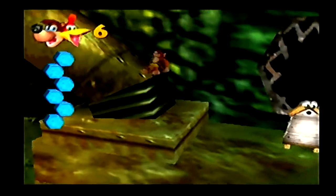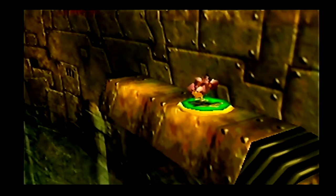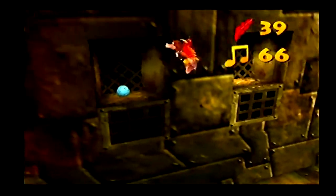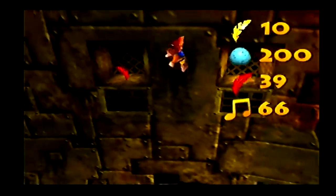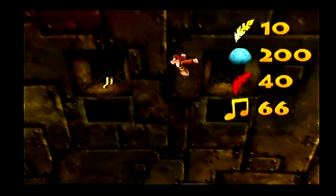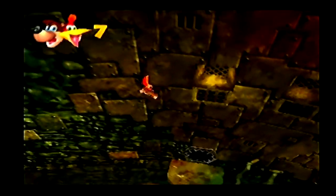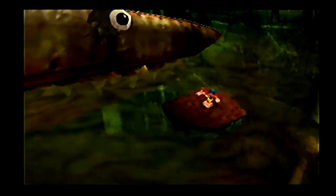Coming up! Here's the stupid minigame I hate. This is the obligatory platformer — get across by jumping over and double jumping into the other part. This was in every platformer in like the 90s. Who swore that was a jiggy here? Oh well. We'll end the video after I open up Clanker's teeth here.